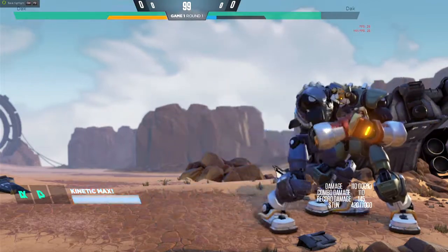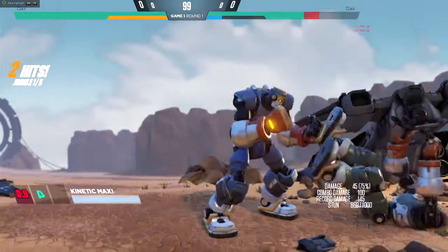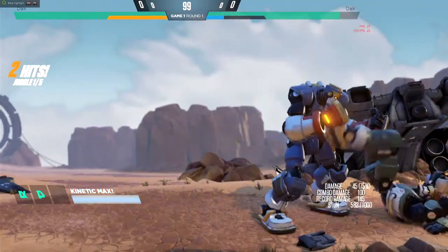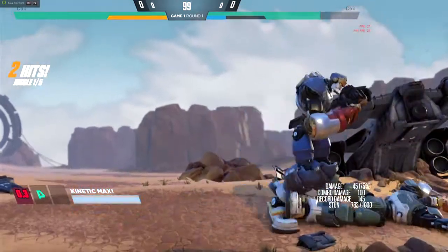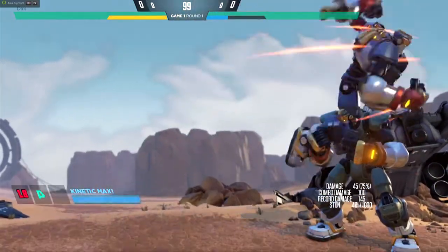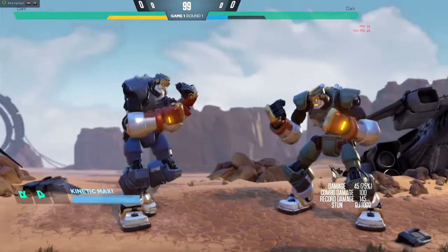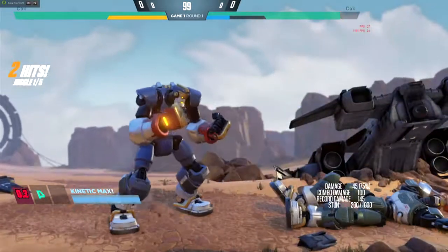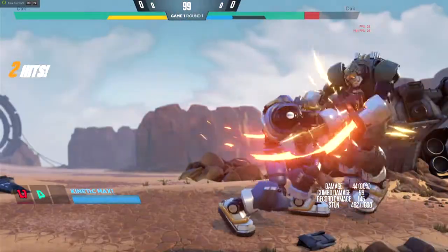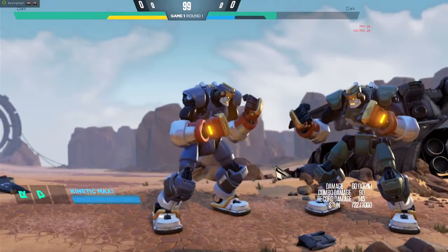Standing heavy — nothing. Crouching heavy — nothing. Overhead medium — nothing. Let's try standing light up close — still nothing. One more time for good measure — nope, can't confirm off that either. One thing you still can do though is confirm in the air — you can still confirm off your jumping light, just like Cold Drill allows.